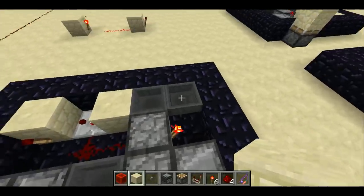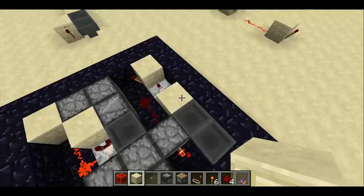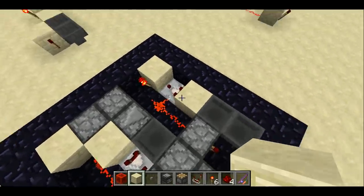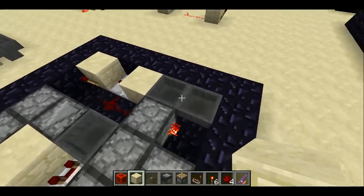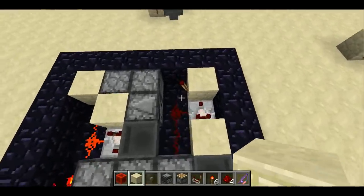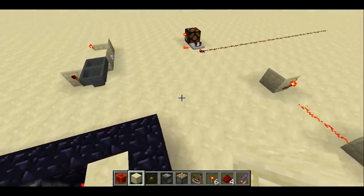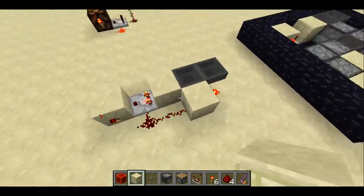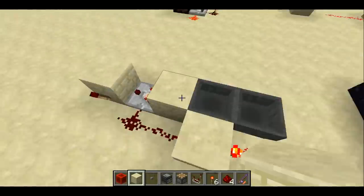This is a very clever mechanism. I've seen some things sort of like it, but this is a special case of an etho clock for when you want the hoppers to be completely full. I haven't really seen this part before — I like to call it an all-or-nothing flip-flop. Here's just the etho clock on its own, and you can see it pulsing back and forth. These have hoppers with minecarts, so it's going relatively quickly.